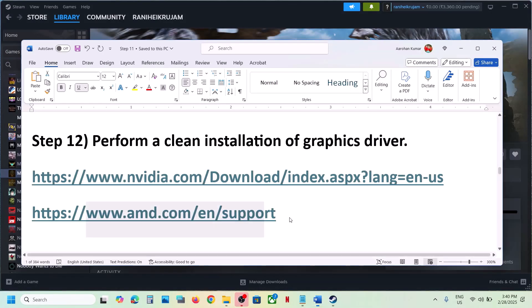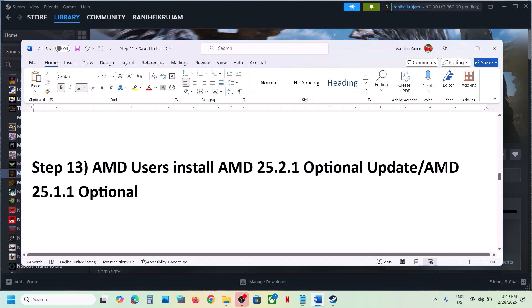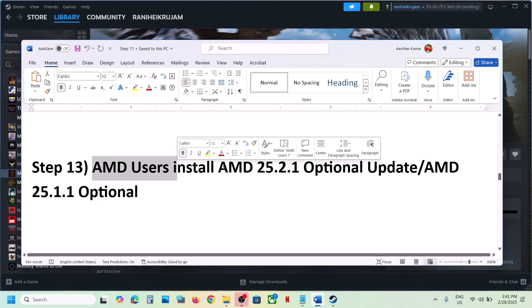For AMD card users: first uninstall the current AMD graphics card driver from your computer, then restart your computer. Go to the AMD website, select your graphics card, and install the latest graphics card driver. Restart your computer and launch the game.